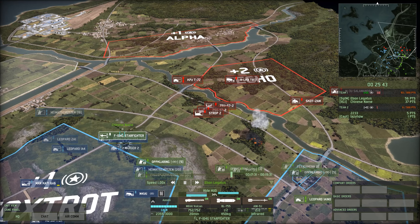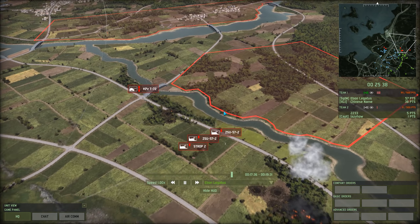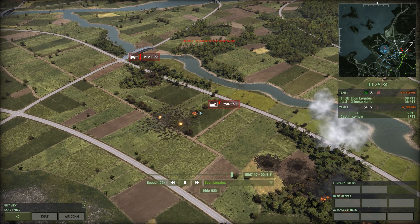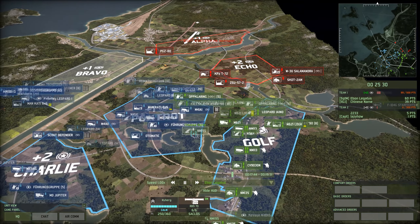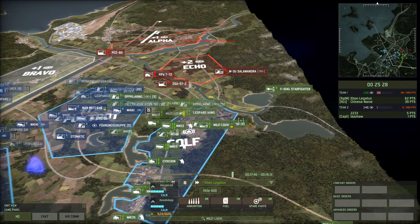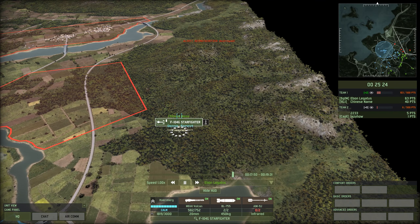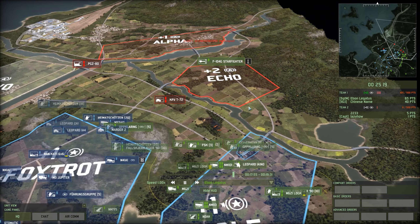Starfighter coming in - this was a bit of a 'what's going on' moment. But this is not the Napalm Starfighter - that's the Cluster Starfighter dropping right on top of the Strops and the ZSU. I think the Starfighter did die, but three kills there including the Strop - maybe not worth it in terms of availability, but certainly in terms of raw kills. Another Starfighter going in - very nice kill on the Salamander. These guys are 60 points each, Salamanders are 80.